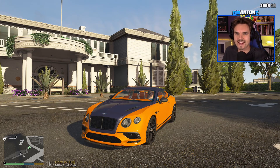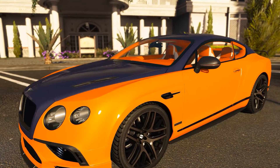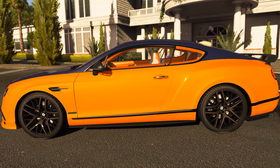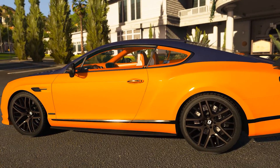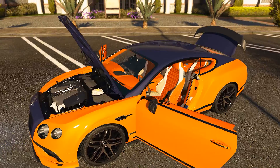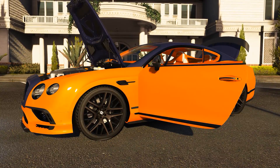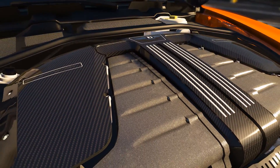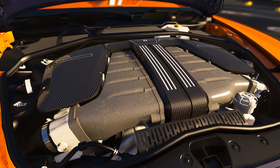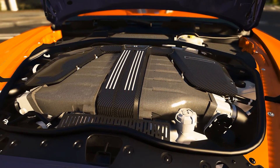Thirteen years ago the Bentley Continental GT made its debut, impressing everyone with its 12-cylinder engine capable of producing 551 horsepower. Now the 2017 Continental Supersports packs 700 horsepower, making it the fastest Bentley road car in history and the fastest four-seat coupe in the world. Those 700 horses are packed inside a 6-liter W12 engine with bigger turbochargers, taking it from 0 to 60 in just 3.4 seconds and onto a top speed of 209 miles per hour.